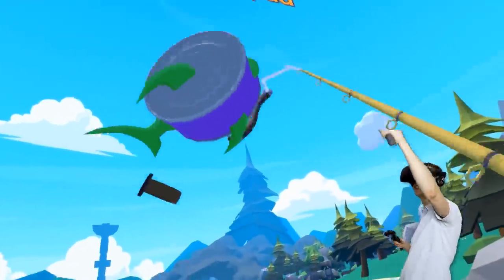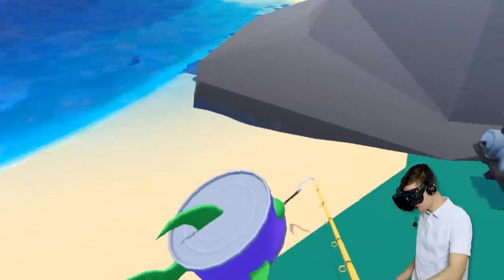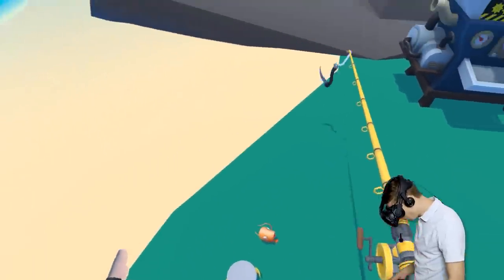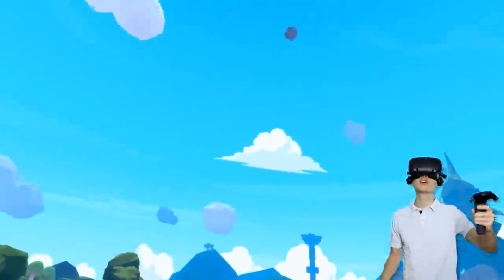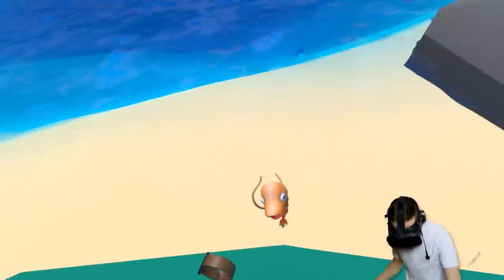Oh, you look so sad. I'm sorry that I caught you. Press touchpad - go. Oh no, we busted him open. I'm so sorry, dude. All right, you're gonna go back into the water. He's not gonna swim anymore. And what do we have over here? We got a new friend - he's so happy.